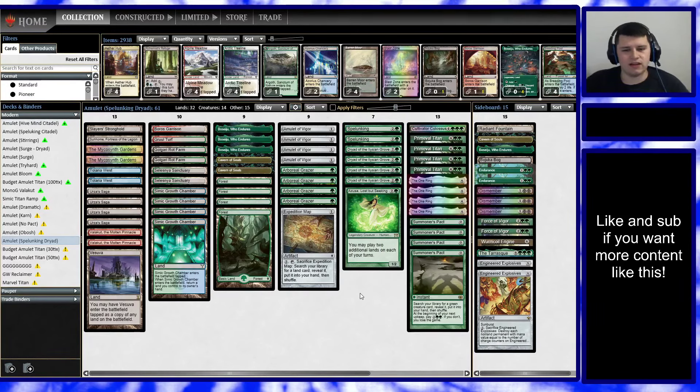Some lists opt to play the Spelunkings on the sideboard to bring in for Force of Vigor matchups, or sometimes you see two Spelunking main and one sideboard, but we're not going with that. I decided to put together what I think is the most representative current stock list for Amulet after the release of the new Ixalan set, and that includes making some card choices that I otherwise usually wouldn't play — for example, Golgari Rot Farm. I prefer to play up to four Selesnya Sanctuaries, but it's very popular to play a couple of Rot Farms.